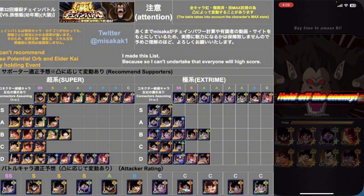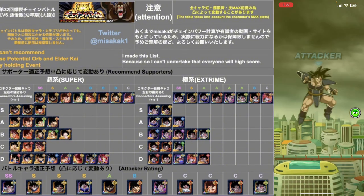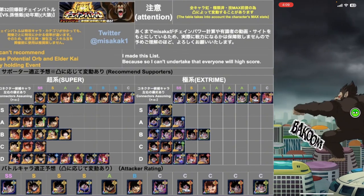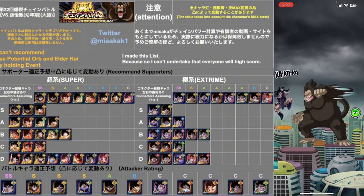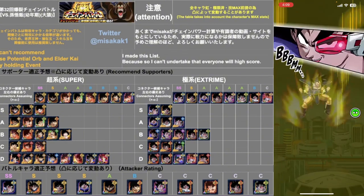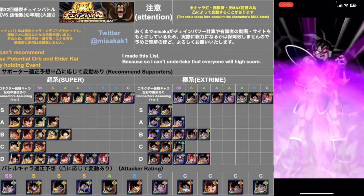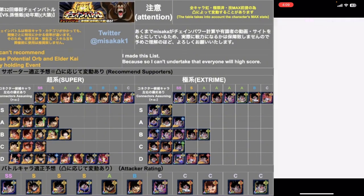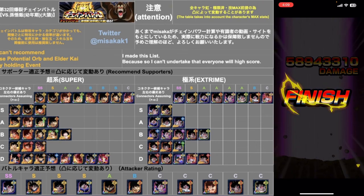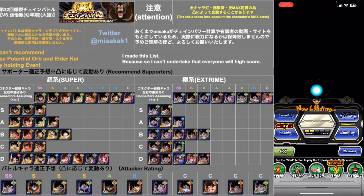We have three Turleses here so maybe we can do something? Or maybe I should've chosen Gokus — I'm still kind of confused on choosing the attackers, because with the last chain battle it was mainly LR Chunks of Mai, and I see other people using extreme attackers even though it's a super unit. I'll use Gokus next time, I guess.